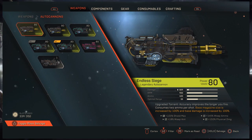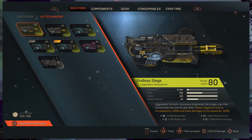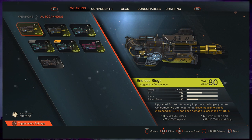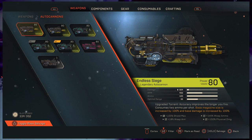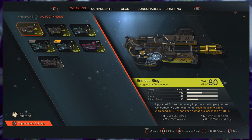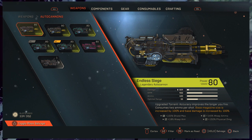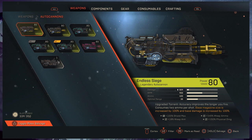Next we have the Endless Siege — this is the bad boy, the one every Colossus is looking for. It's pretty much the best autocannon out there. It has 900 rpm, 609 damage, and 400 ammo — you can imagine how fast it empties. However, the masterwork perk increases base magazine size by 100% and base damage by 100%, so that 600 base damage becomes 1200 and ammo becomes 800. After those two bonuses are applied, looky what I have here — weapon ammo 145%. I have insane amounts of ammo on this weapon. I can fire for days and it just won't run out. It's such a fun weapon to use.